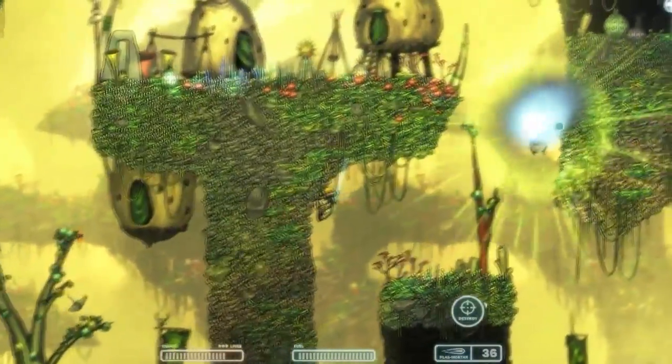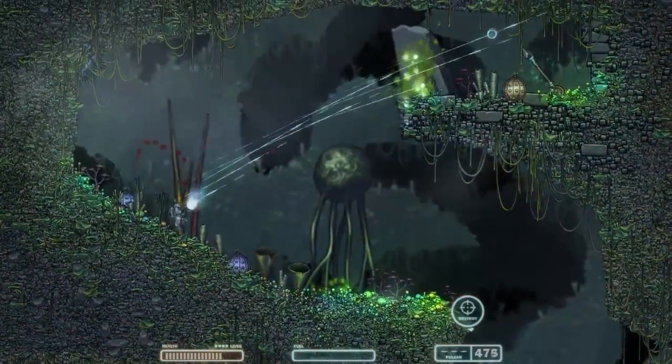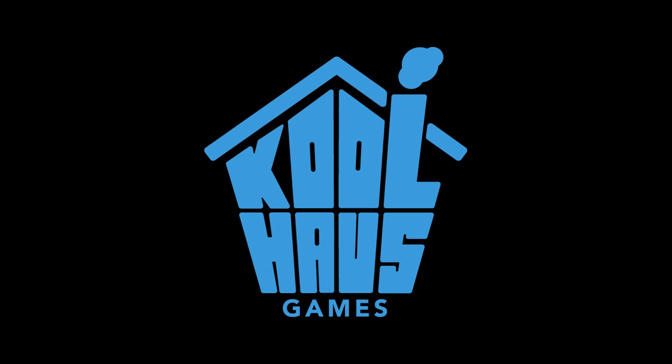Capsize is an action-adventure game where you play as an astronaut stranded on a dangerous alien planet. Capsize is being developed for the iPad, iPhone, iPod Touch, Android, Mac, and PlayStation Network. Capsize is being developed by CoolHouse Games, who worked on Tiger Woods PGA Tour 12 for iOS.